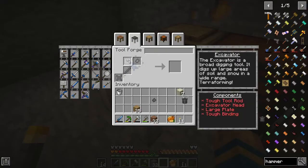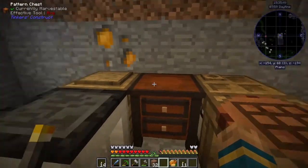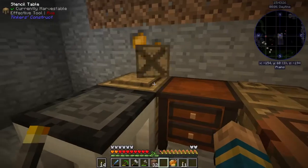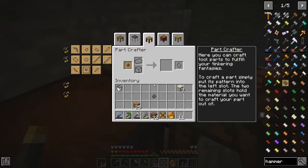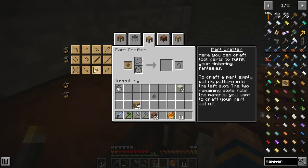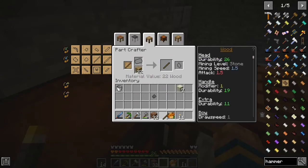Our tool forge goes back down here. What does it take to make an excavator? We need a large plate, a tough tool rod, and a tough binding. I don't think I made a tough binding — I did not. So there's a tough binding. We need eight for the large plate. Material cost: eight. The binding costs three, and the tough tool rod is three, so we can get the tough tool rod.